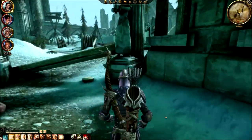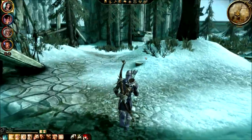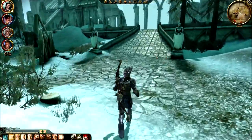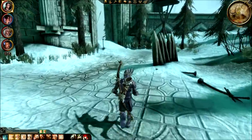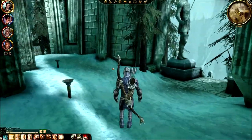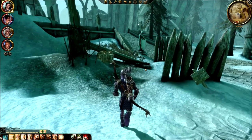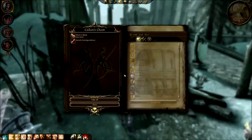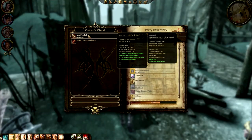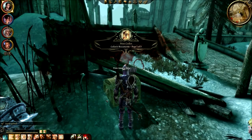It doesn't look like there's anything else here. The chest I need is over here. Even though this is supposed to be an open map, it's pretty straightforward where I can and cannot go. We should search the bodies — I saw something back there that might have been Cailin's. Here's the chest: Merrick's blade — that's really good! And secret correspondence.